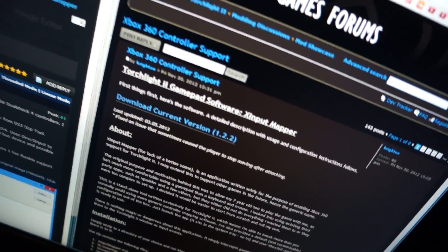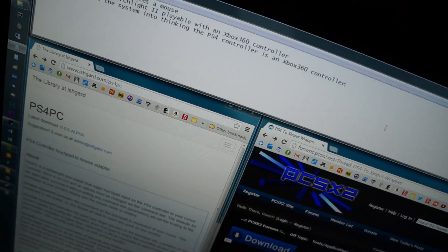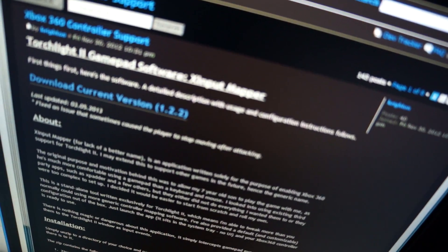And in order to play Torchlight with an Xbox 360 controller, of course after confusing the computer, you use a program called XInput Mapper, which you can download straight from the Runic Games forums — the link is below. So there you go: PS4 PC, XInput Mapper, and DS4 Tool. The touchpad emulates a mouse, DS4 Tool tricks the computer into an Xbox 360 controller, and XInput Mapper lets you play Torchlight with that controller.